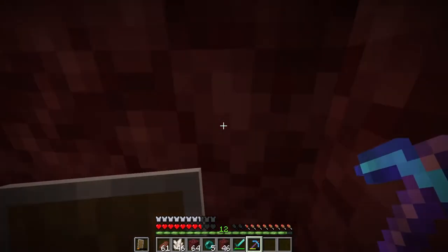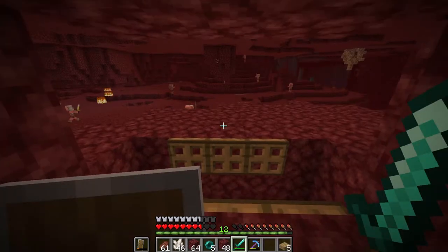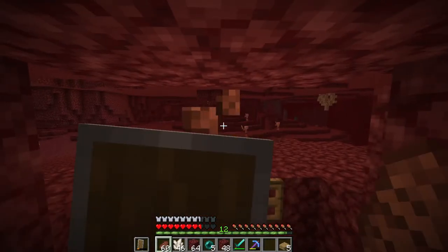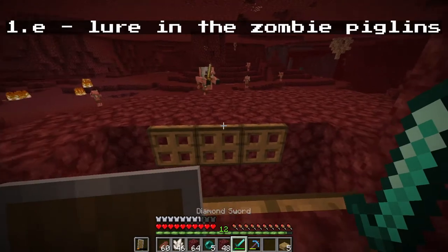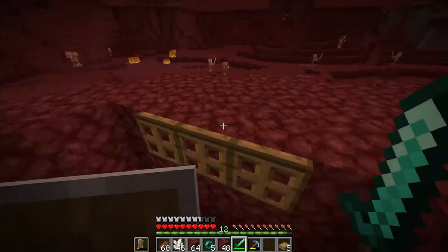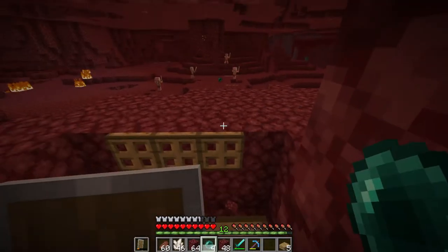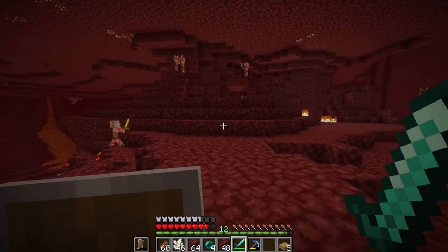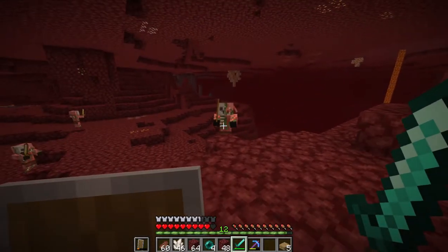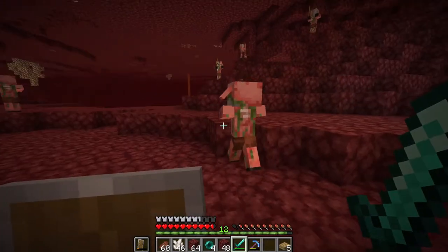What I did here is I dug down right to the pit and made sure that there was a hole they could get into that I could reach them through. For the next step, you need them all to come over here — this is the fun part. It's best to be at full health, find a good piggy, and attack it. As an afterthought, it probably would have been better to use a bow and arrow while staying in my little hidey hole. Instead, I just kind of ender-pearled over, found a good one I could run away from without getting surrounded, and then ender-pearled back into the farm.